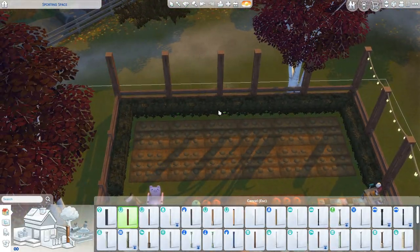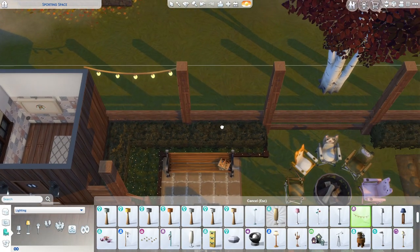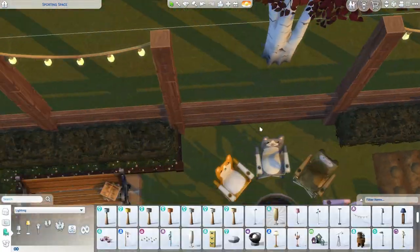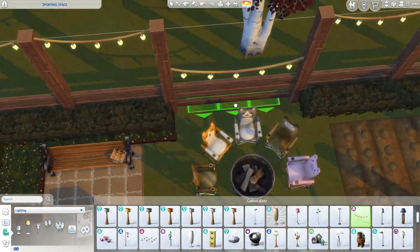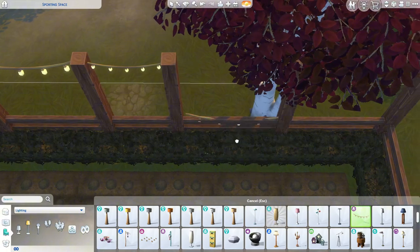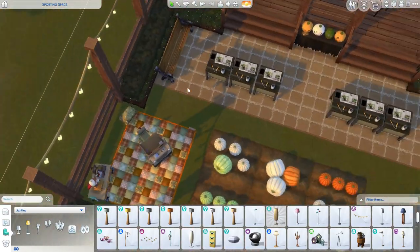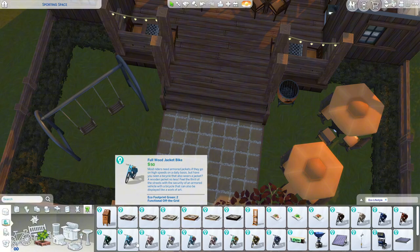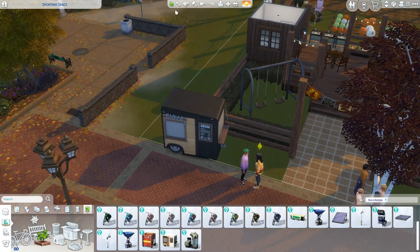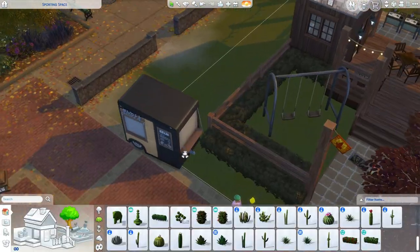We're probably adding some terrain paint — I don't know what else to add out here. I also have this thing from Eco Lifestyle — don't know what it's called — but they sell drinks and a couple food items. One of the things I saw was like a cricket salad, I think. It's nice and cute. I added some bar stools to the side so that was nice, but I had it right up against the bush so the vendor could not get to it.